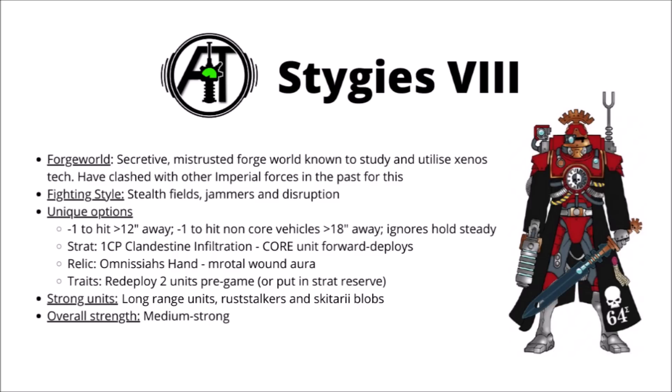The minus-one to hit thing is pretty handy — it's a decent durability boost against shooting, and it maybe means that Stygies VIII synergises quite well with long-ranged units, perhaps things like Scorpius Disintegrators, Onager Dunecrawlers, Iron Strider Ballistarii, and Rangers — things that are happy to sit back and shoot at the enemy, and get that nice minus-one to hit thrown in. Their stratagem, one command point for Clandestine Infiltration, allows one core unit to set up in the midfield — you can also use it multiple times — meaning that you can take control of the midfield objectives really early and potentially get some devastating firepower or melee in range right for a first strike. Maybe it could be very nice with Ruststalkers, or enormous units of electro-priests perhaps.